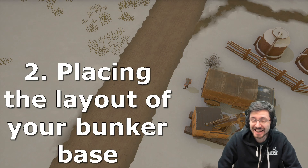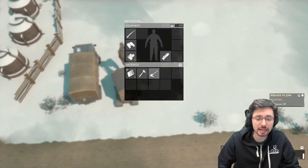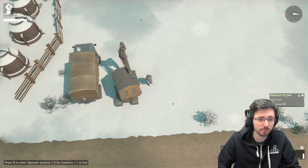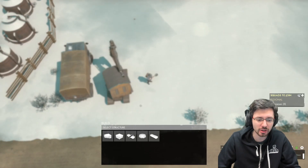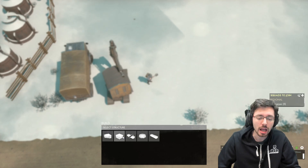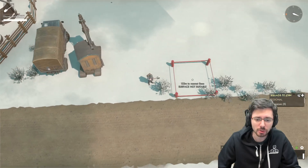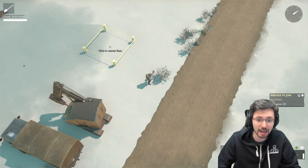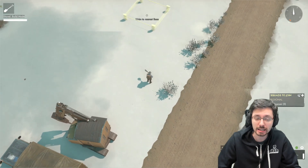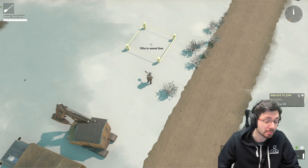Number two: placing and digging out the layout of your bunker base. Press tab on your character, left mouse click to select the shovel, press 1 to bring the shovel out, then press B to access the building menu and put down a tier one bunker segment. Make sure you don't put the bunker segment too close to the road — you need to leave a gap, otherwise you won't be able to place the bunker base segment.